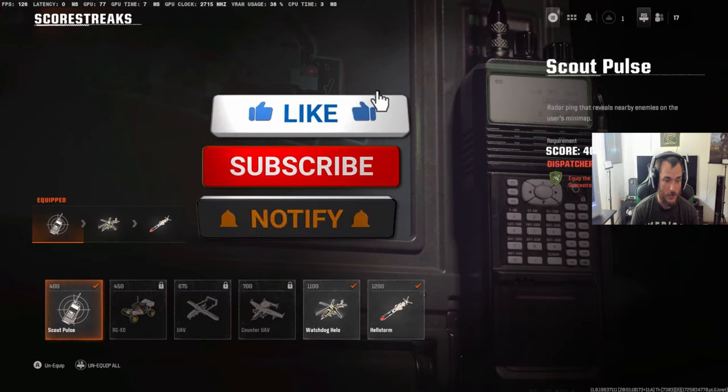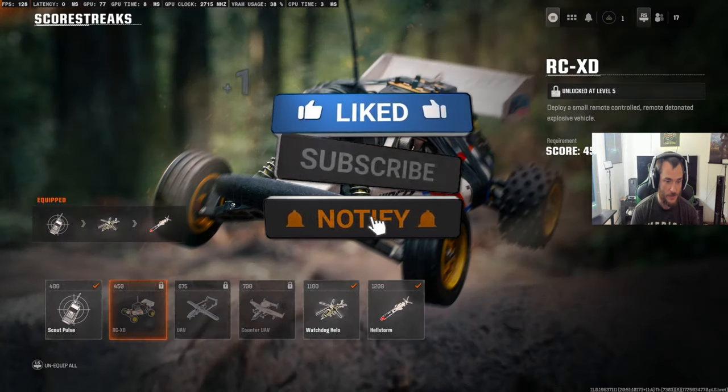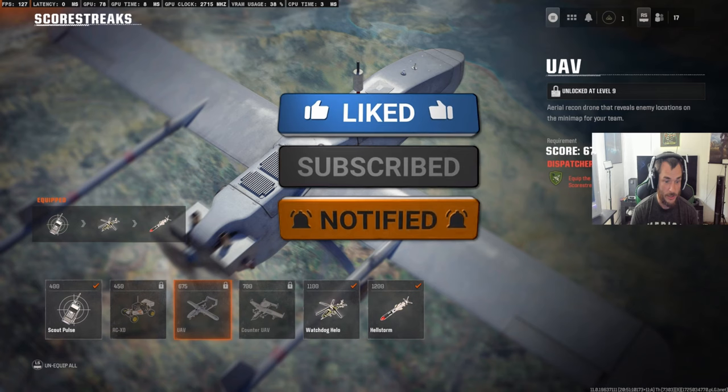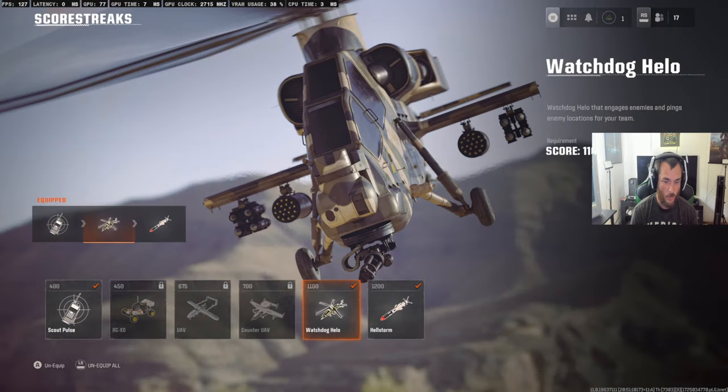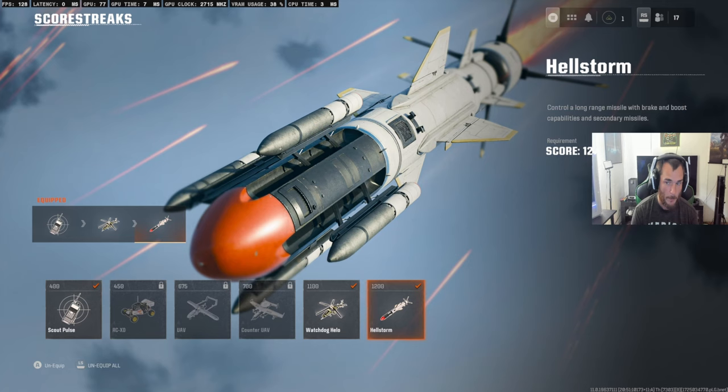We got the Scout Pulse, RCXD, UAV, Counter-UAV, Watchdog, and Hellstorm. Those are the scorestreaks for week one of the beta.